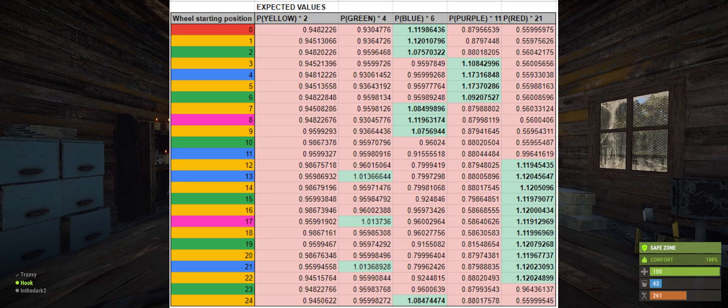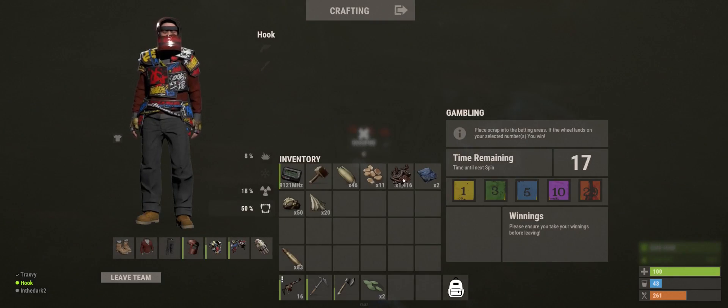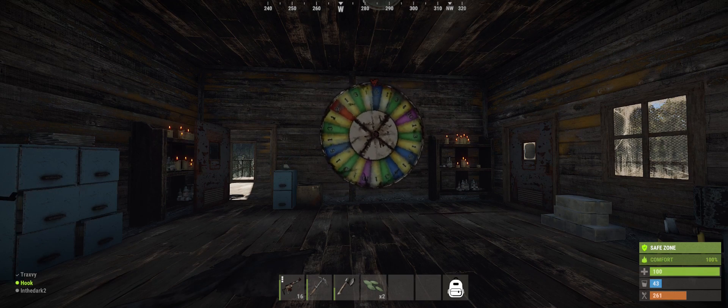Betting using this chart over sufficient time, you will gain scrap. This chart doesn't mean that the wheel will end up on the given color, just that the expected value of betting on that color is greater than 1. Essentially, if the chart recommends a blue bet with a 6 to 1 payout, you have a greater than 1 in 6 chance to hit blue. For a 10 to 1 payout, you have a greater than 1 in 10 chance to hit. And for the 21 to 1 payout, you have a greater than 1 in 21 chance to hit.